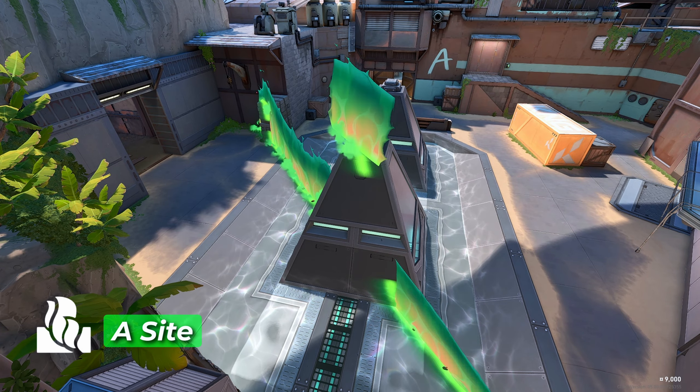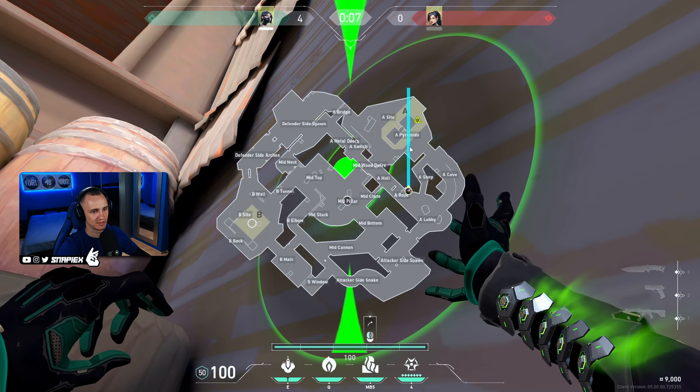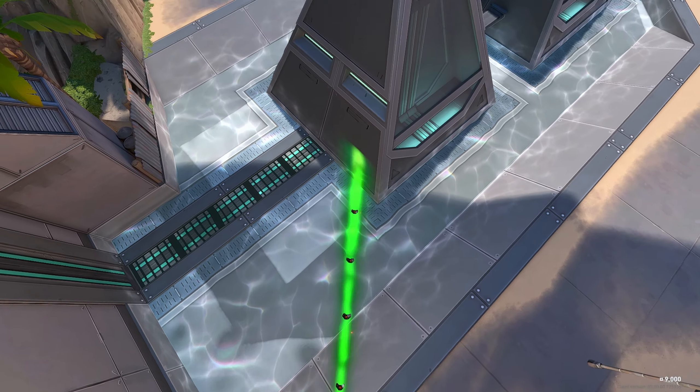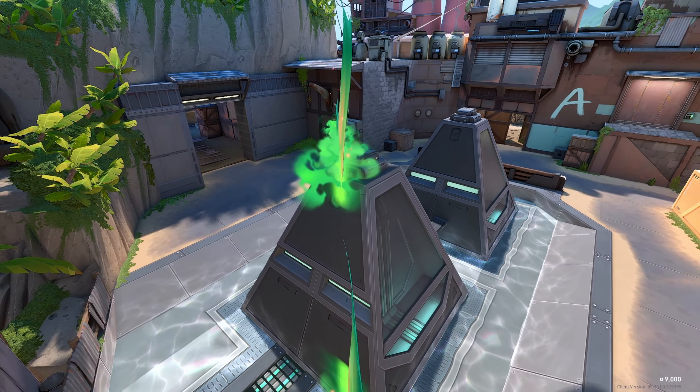The best wall when attacking A site — just get into this corner, aim a bit higher, line it up like this so you cut the pyramid in half. And the wall is gonna look something like this.